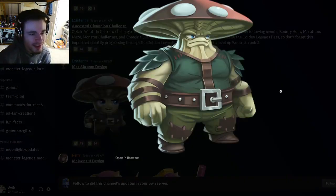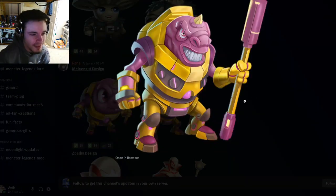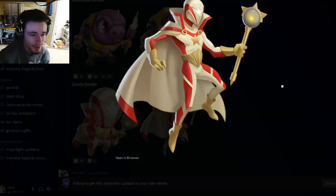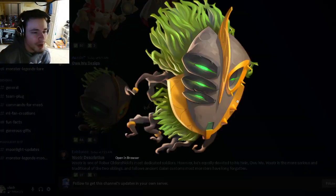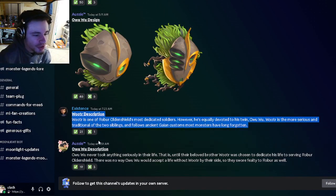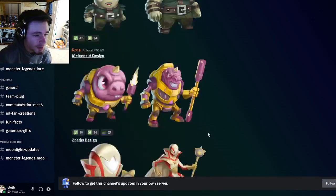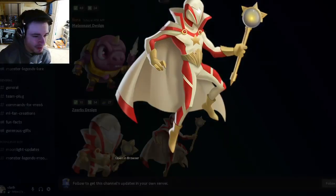We have Max Streams' design right here, which looks kind of funny, and we have Mealy Knot's design which looks kind of weird as well. Then Z Sparks is very very cool — I like that a lot. We also have Owu Woos, which is really cool, and then we have Wooders' description and Owu Woos' description if you want to go and read those.